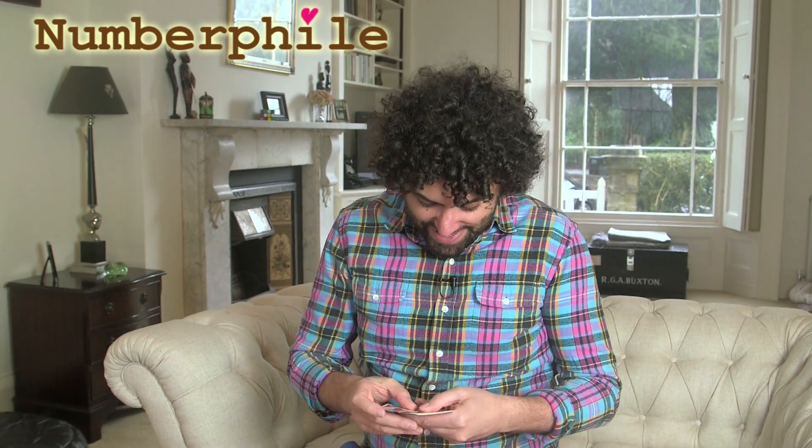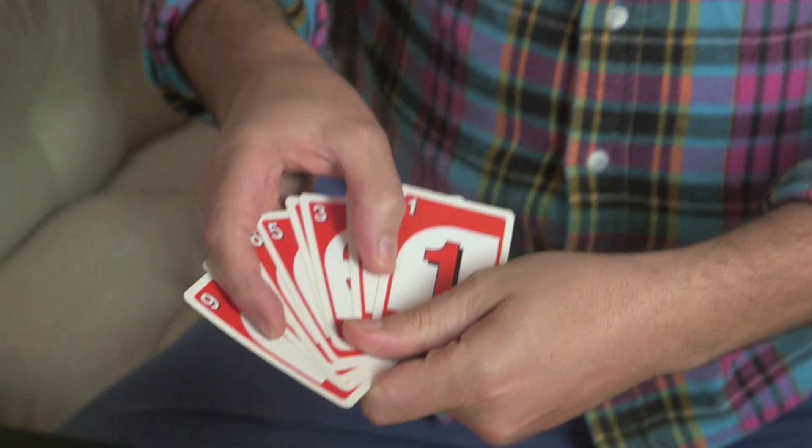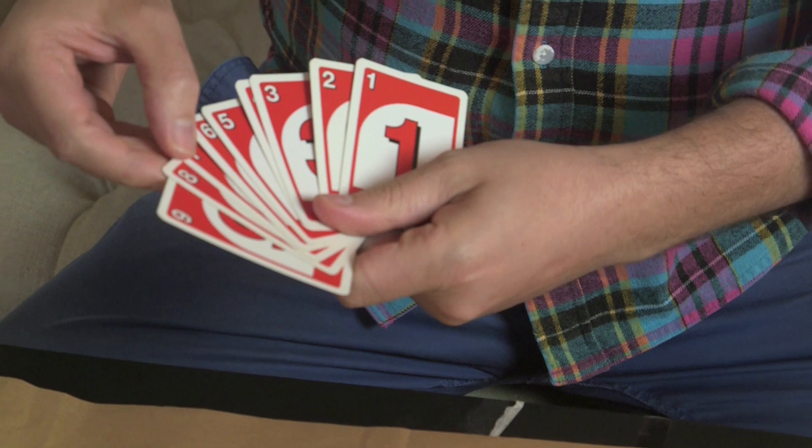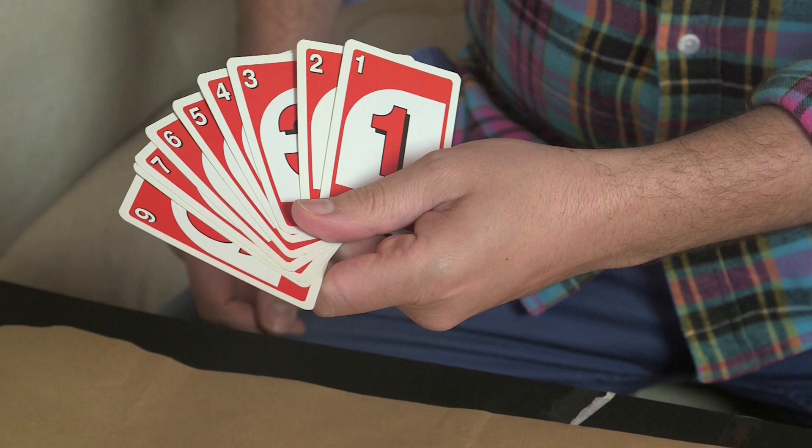All right, this is pretty exciting. We're going to look at order out of chaos. We're not just going to pick numbers out of the air — I've actually organized something here for us. I've got some UNO playing cards, nine of them, and they're all different, which is important.